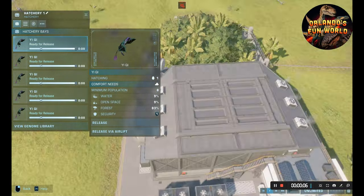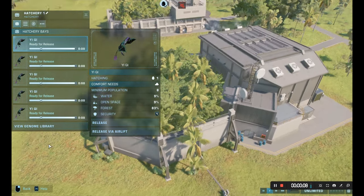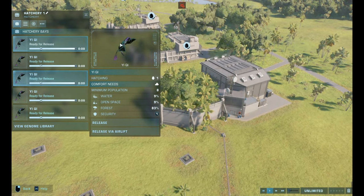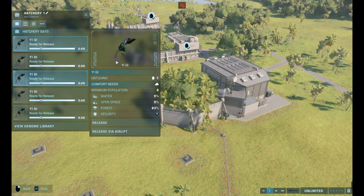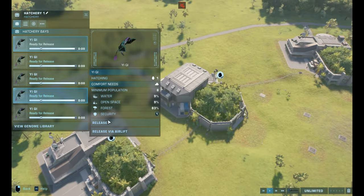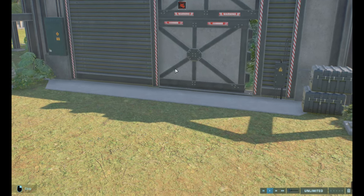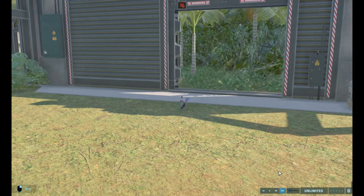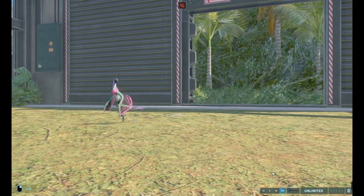Okay, so guys, welcome to the number of Jurassic World Evolution 2, and we have the Yuki, which looks kind of like an archaeologist, but like an awesome bat. And yes, it probably is a copy. Let's get into this guy. This should be number two, because I remember I did release one before.